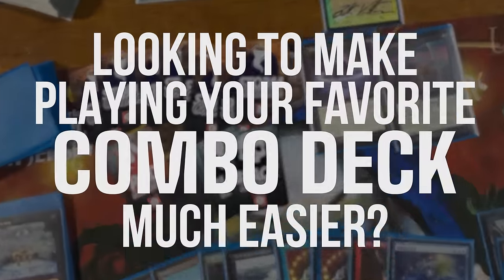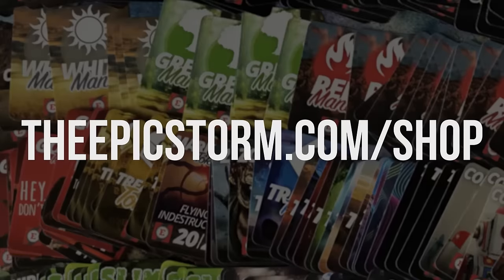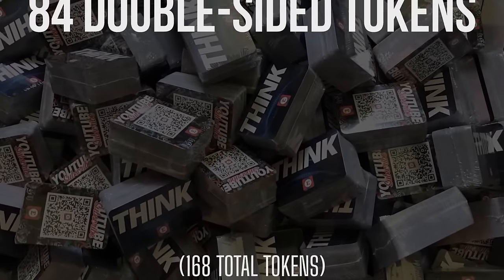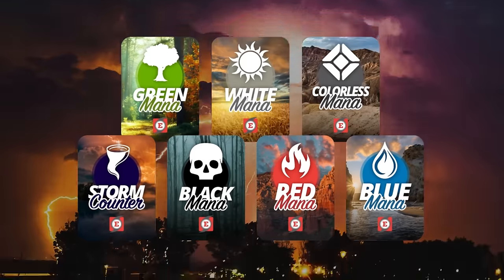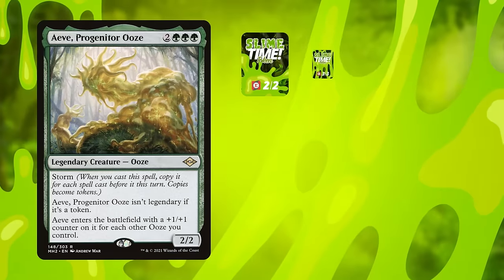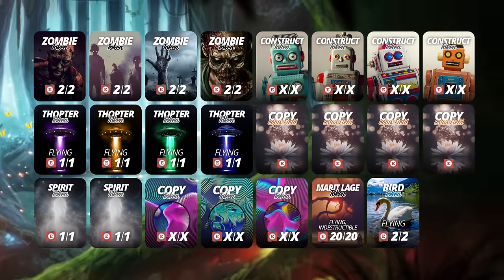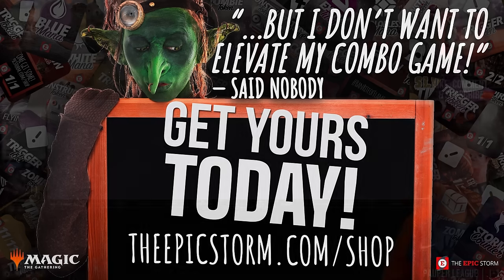Looking to make playing your favorite combo deck much easier? Look no further than the Epic Storm Mini Token Combo Pack, available at theepicstorm.com/shop for $14.99. This combo token pack comes with 84 double-sided tokens — that includes classic storm and mana tokens as well as fan favorites such as Goblins, Squirrels, and Slime Against Live. We've expanded this token pack to cover a variety of formats with new tokens. Stop on by theepicstorm.com/shop and make an easy decision to elevate your combo game.